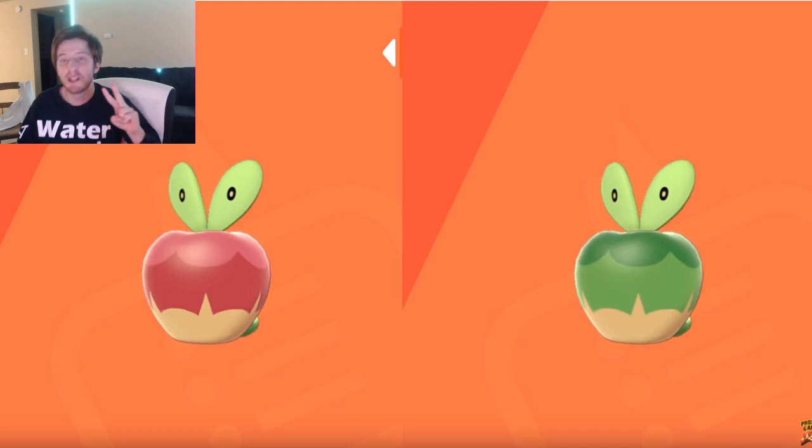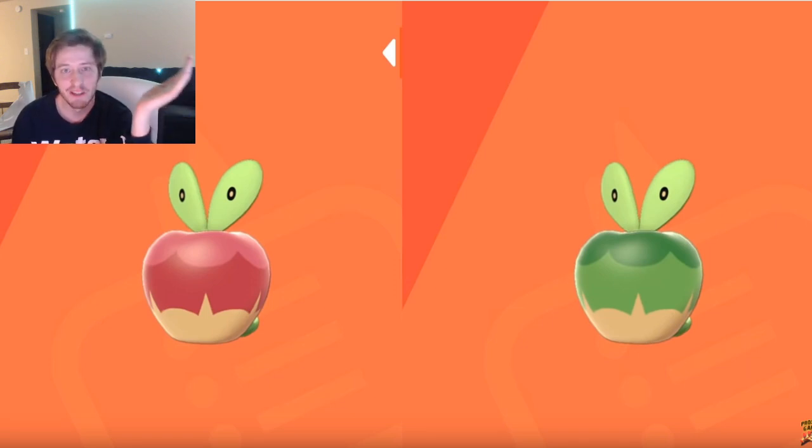Number two on the list is Applin. Applin's a goofy, funny Pokémon. But it's like 200 IQ of Game Freak to have him red in the regular form — and then what's the shiny? A Granny Smith apple. It's green. And then all of his evolutions, the apple part on them is green too. I think it's just a really creative idea, really fun, and I was really hyped when I saw it.